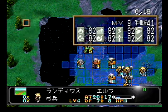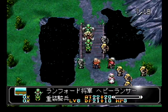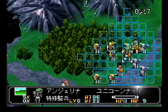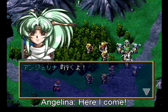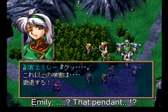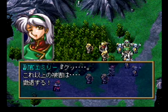Use the archers to deal with Lanford and his horsemen - it's doing very good damage. Use Angelina to defeat Emily because it won't lock past C rank, so be sure to do that if you can. You can deal with her in each chapter, so don't worry.